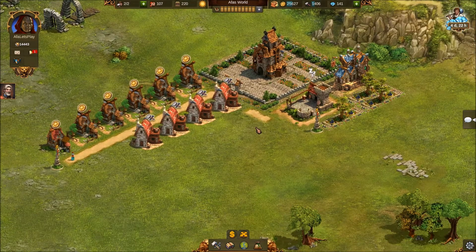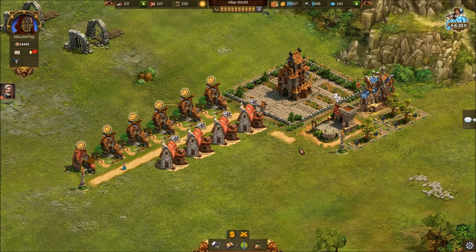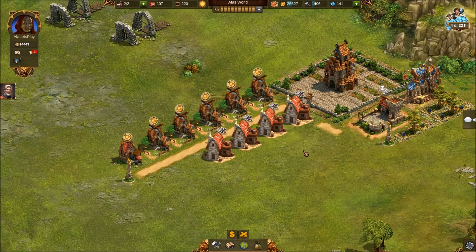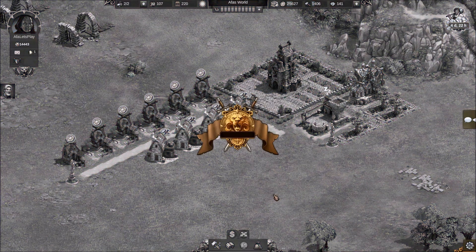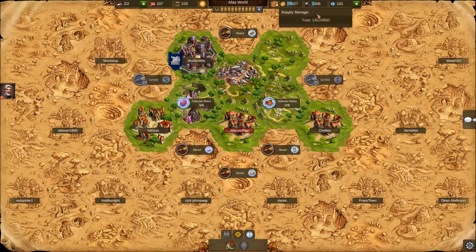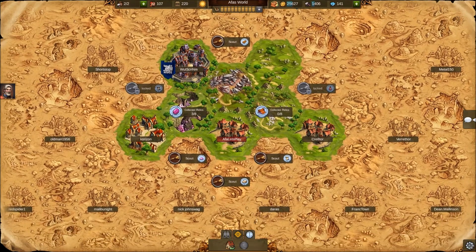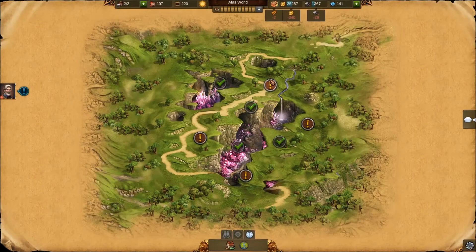Hey guys, welcome back to Elvenar analysis episode 2. When we left off in the last video, we got started with some basic buildings and productions going, and we were trying to save up resources to finish our next quest. Overnight we've got some resources, so we should be able to complete our challenge - we only need to get through two more encounters.